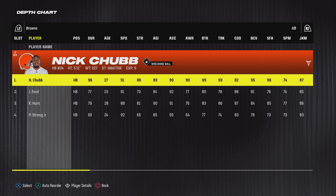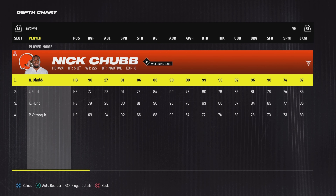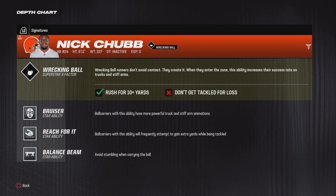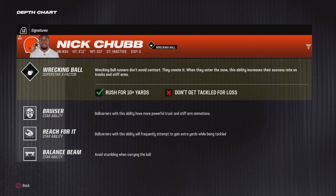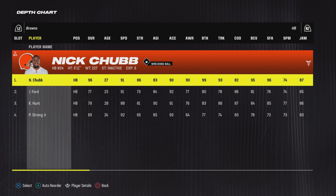Today in Madden 24 I'm gonna be cooking with Nick Chubb. His season was cut very short due to an injury, but this man is an absolute dog. He's a 96 overall, he's got Wrecking Ball for his X-Factor, he's got Bruiser, Reach For It, and Balance Beam. This dude is definitely one of the best running backs in the league.